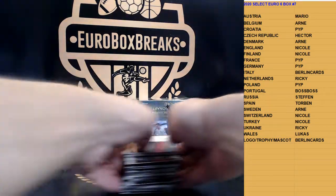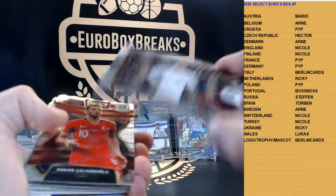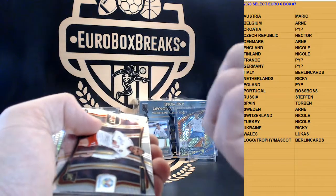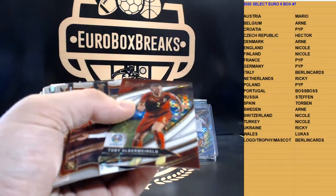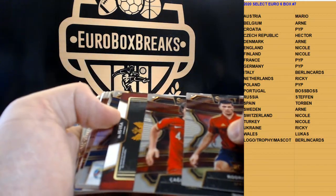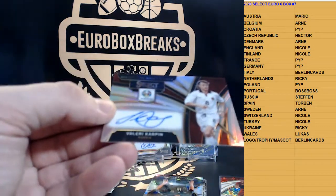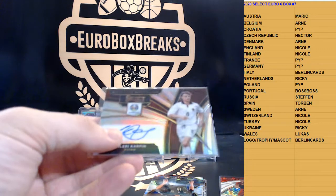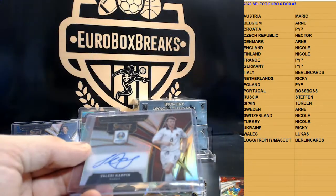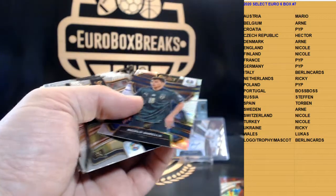All right, guys. Here we go. Boxing three, let's see. We have Ericsson, and Toby Alderweireld for Belgium, to 69. Belgium on fire here once again. And autograph — Carpene for Russia. Steffin on Russia spot. Nice. All right, silver of Barella for Italy.